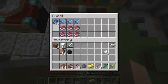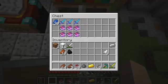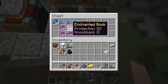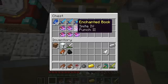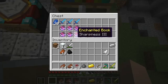First, I have a book of infinity and flame. Then we got protection 3, knockback 2 book — very strange. We have a smite 4, punch 2 book, a power 4 book, a sharpness 3 book, and another sharpness 3 book.